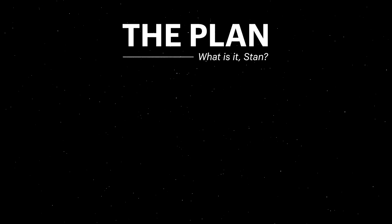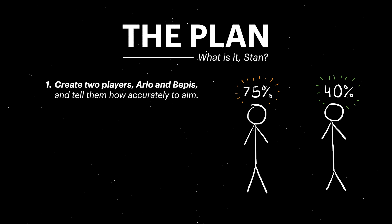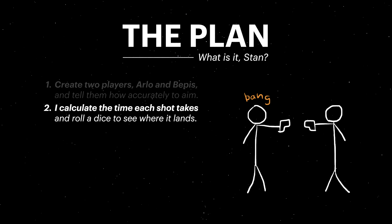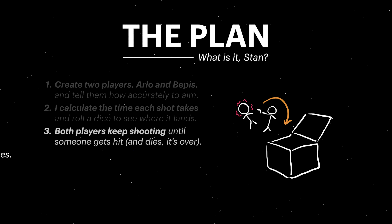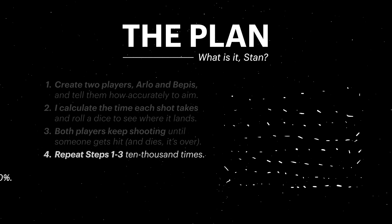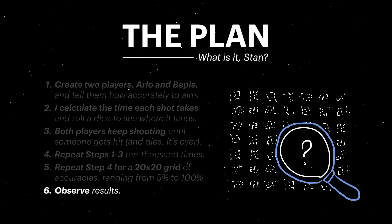The plan is simple. I create two players, Arlo and Bepis, and I tell them how accurately they should try to aim. I make Arlo and Bepis shoot at each other, and I don't reset the fight until someone gets hit. Once I can do that, I put Arlo and Bepis inside of a box, clone the box 10,000 times, maybe clone those clones another 400 times, and then we get to see what actually happens.